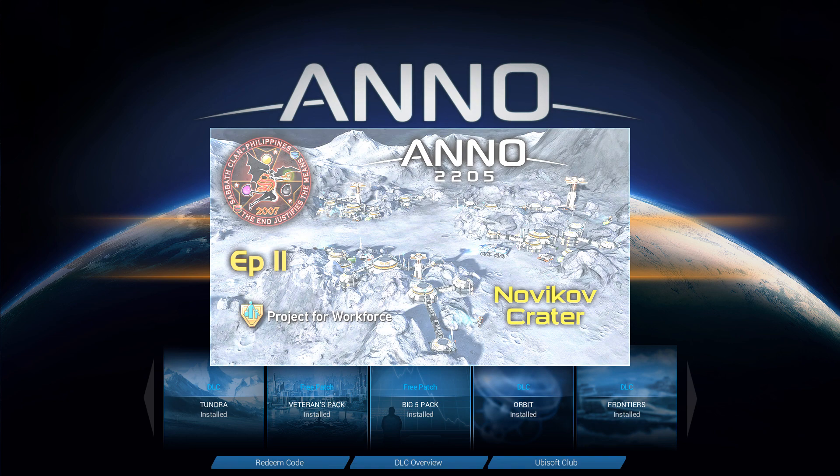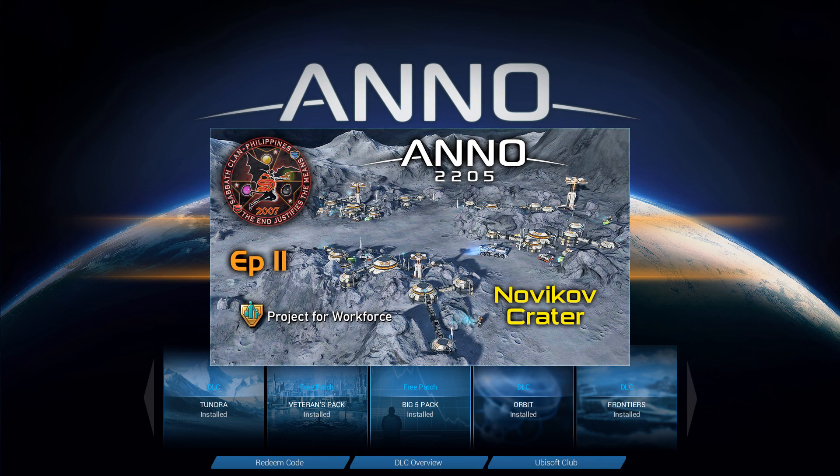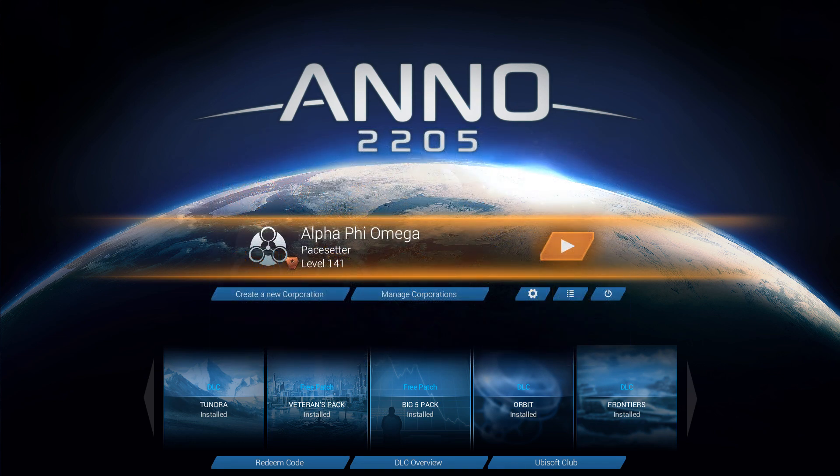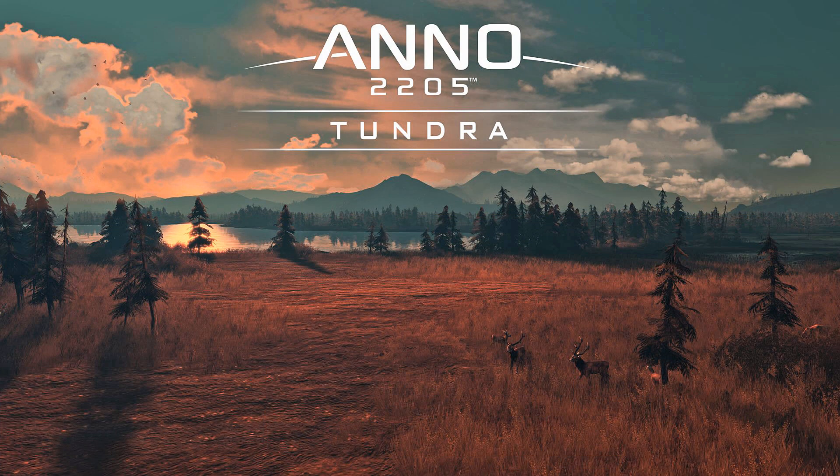In the previous episode, I showcased the Novikov Crater and its refugee camps that generate workforce. In today's vid, I'm gonna present the next sector that I acquired after that — Vanha Plains — the main feature of the Premium Tundra DLC. Well, there ain't no other tundra sectors in the game, so this is its only content.